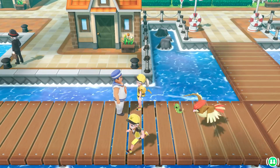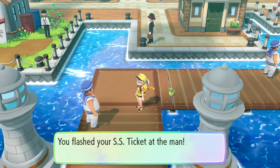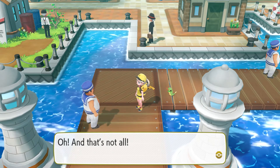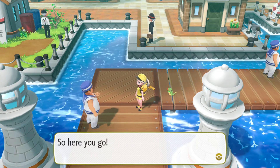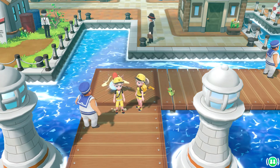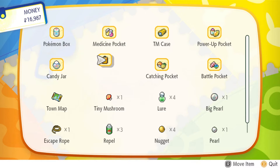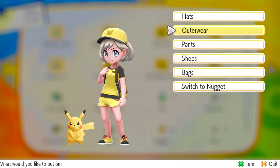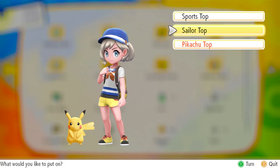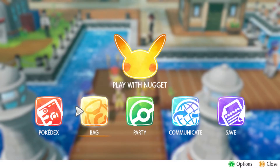The man at the dock says this is a luxury cruise ship. We got tickets from Bill a few parts ago, so we're going ahead and hopping aboard. You were even the 100th guest, so you've been given the Sailor Set — more clothes! You're now Taylor the Swearing Sailor. You can change into sailor clothing, though the Pikachu outfit won't last very long in this playthrough. Pikachu also got sailor accessories, though they're really just a reskin of the previous hat and clothing.